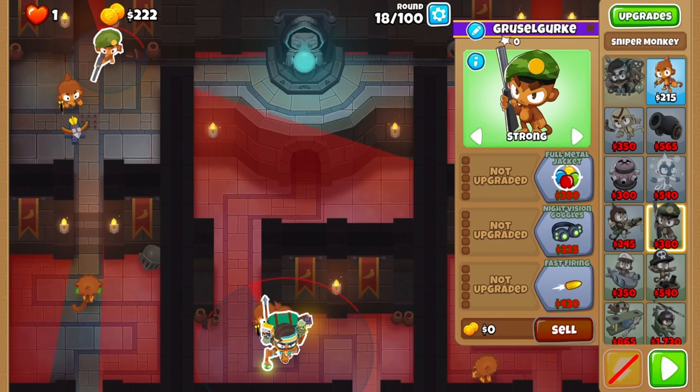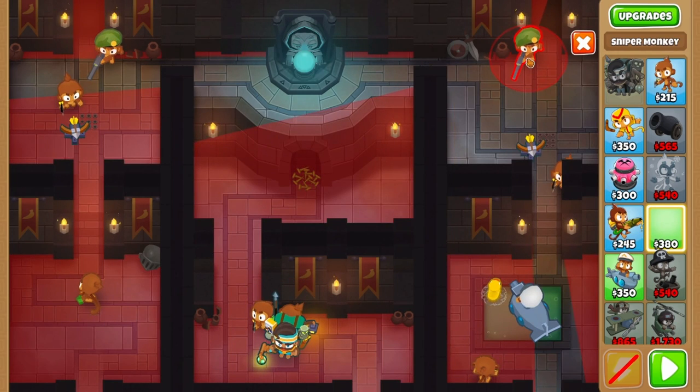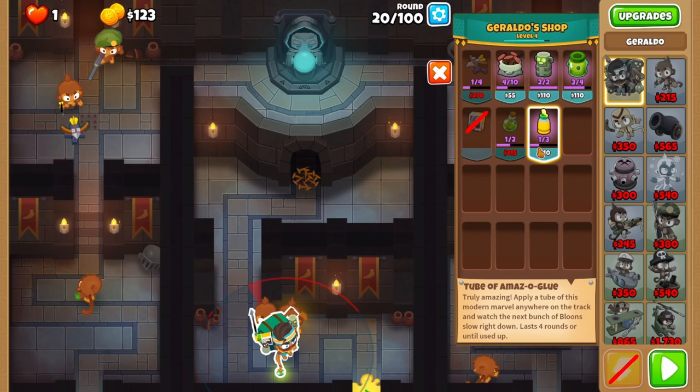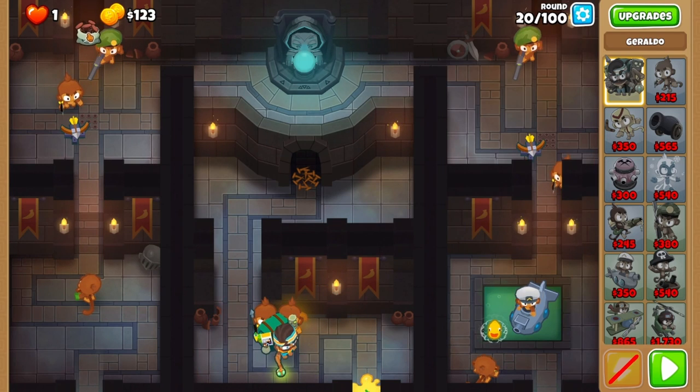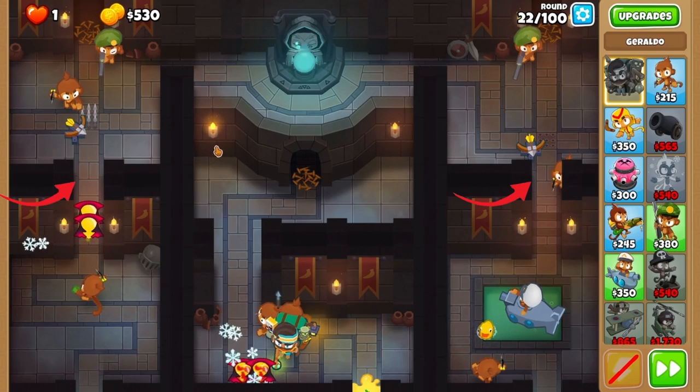At round 19, place the sniper on strong up top, and then place some spikes in the middle path. You'll place another sniper on the right side on strong before round 20. Before round 21, glue the middle wave, and then place the spike pile on both sides. On round 22, activate either trap if a pink balloon makes it up to here.